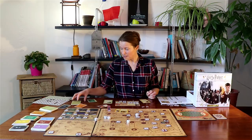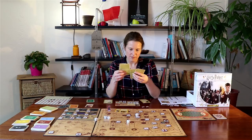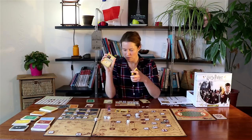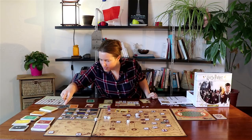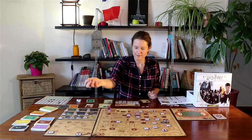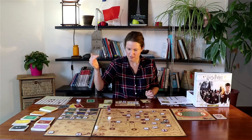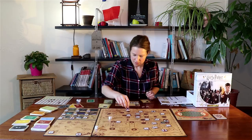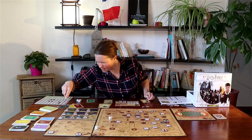Now that I've completed one mission, I'll look at what other missions I have. I actually have one where I already have the object — so I'm going to go straight and try to do Retrieve the Prophecy. To do that mission I need to go to the Hall of Prophecy, which is on board three over here, and I'm going to need to use a flue powder token to get there. I need to stop on a castle tower, roll, and use the flue powder to go straight there.